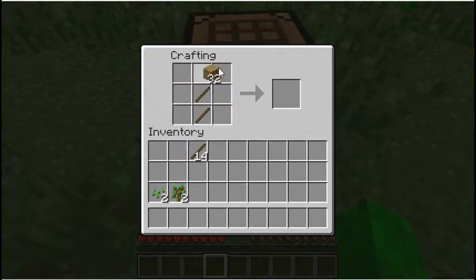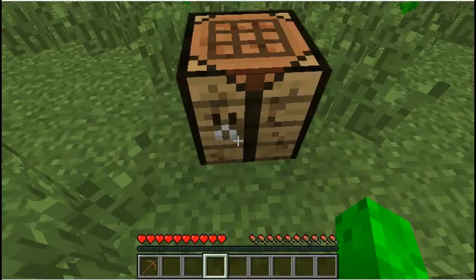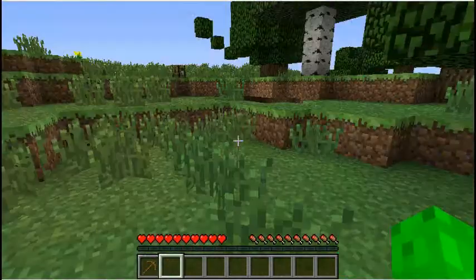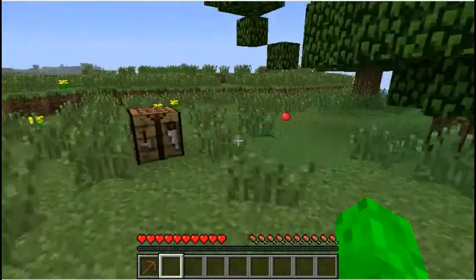Now you're gonna make a pickaxe. Put two sticks going straight down and make a straight line of three wooden planks across the top. And there you have a pickaxe.